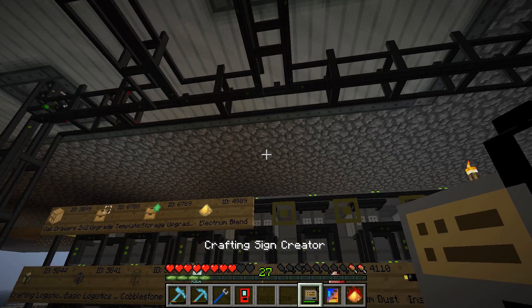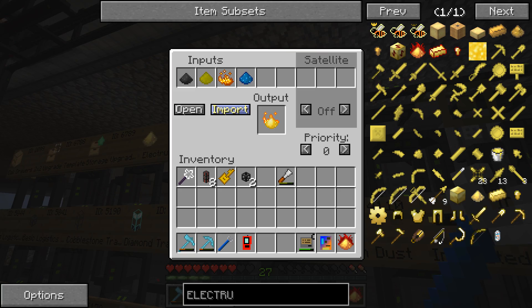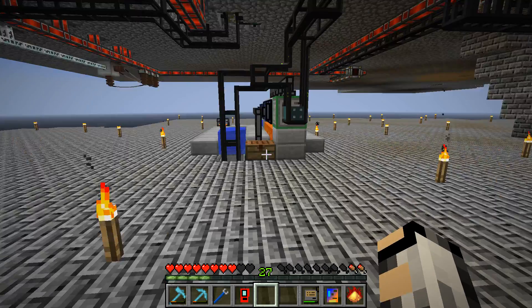This crafting sign creator — do that, which means we haven't imported it. There we go. So that's the dust recipe made.